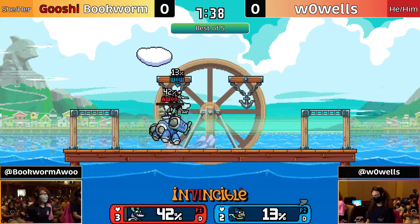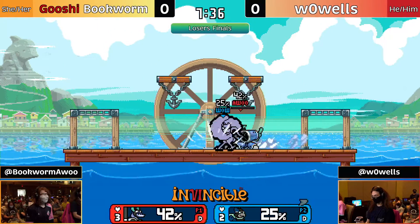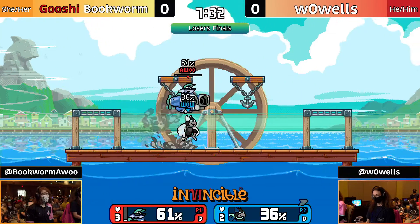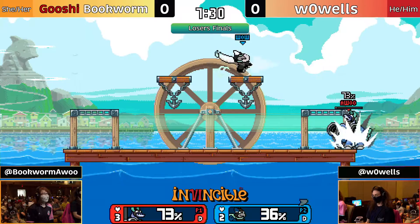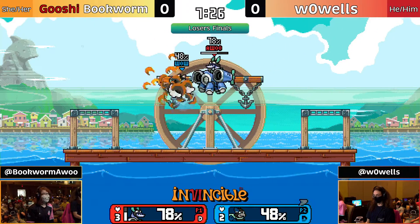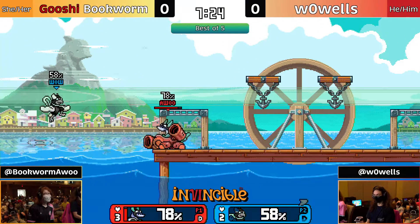When you're playing a character as light as Raster, things like that can just kill you right out of the blue. We're already seeing a big lead coming out from Bookworm. Wawuls doing a good job of answering back, but a bit of mistiming on that down B — I think he was expecting Bookworm to jump up into that space a bit earlier.